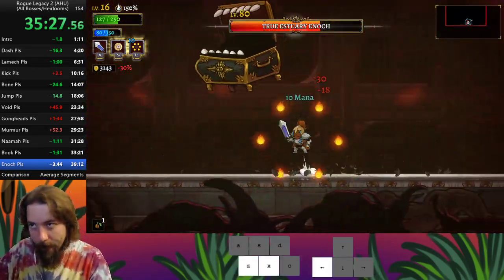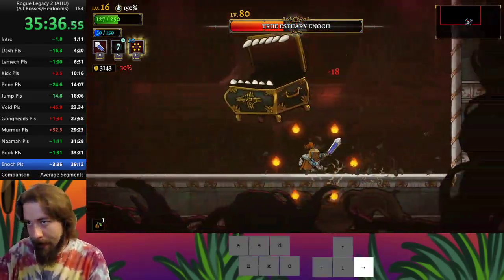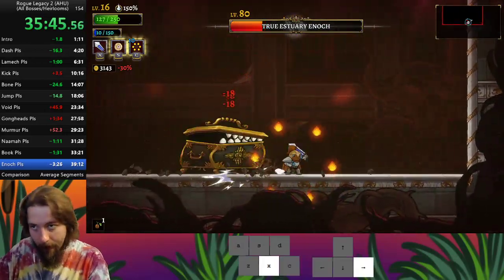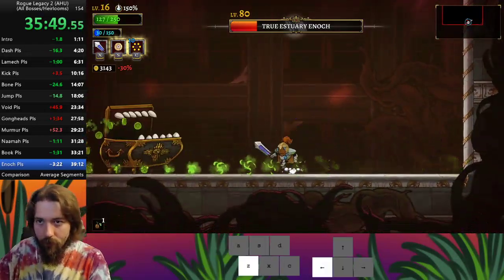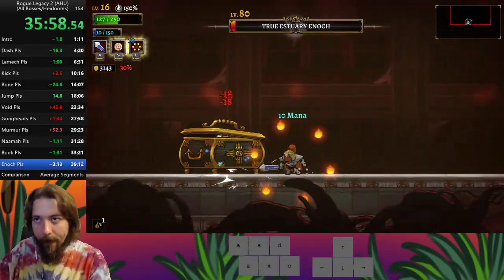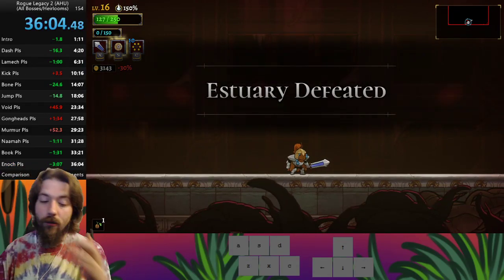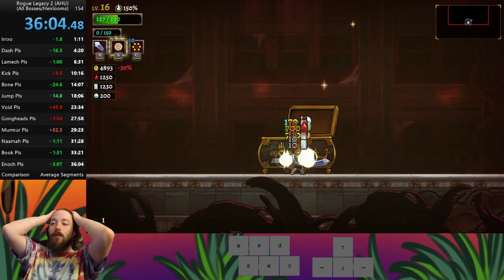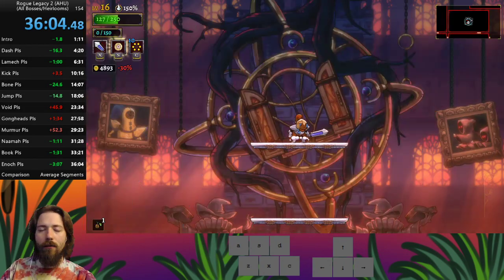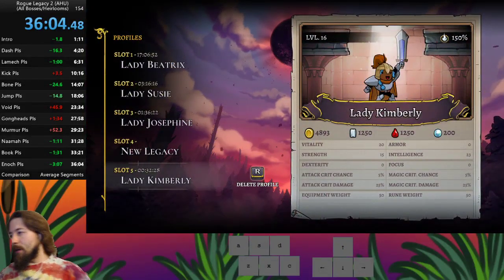Let's go! There we are — that was a good run. We died a little prematurely and we still managed, because Flame Barrier. Despite the Icarus Wings not really performing as hoped, everything still went great. Icarus Wings don't stop the run.